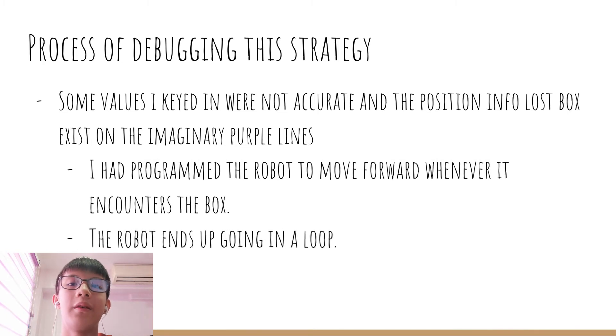I also programmed the robot to move forward when it encounters the position info box, but the position info box was right on the Y equals 70 line. So when facing down it moves forward, then returns to the tracking program, turns back into the box, and gets stuck in an infinite loop.